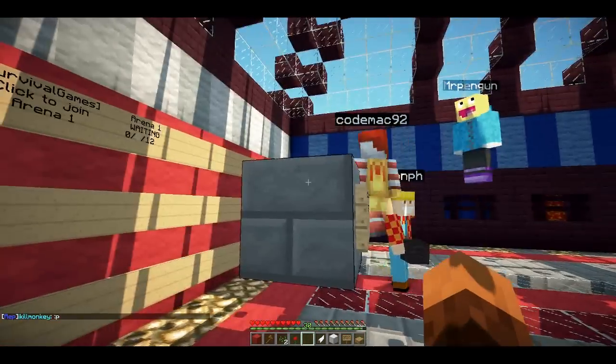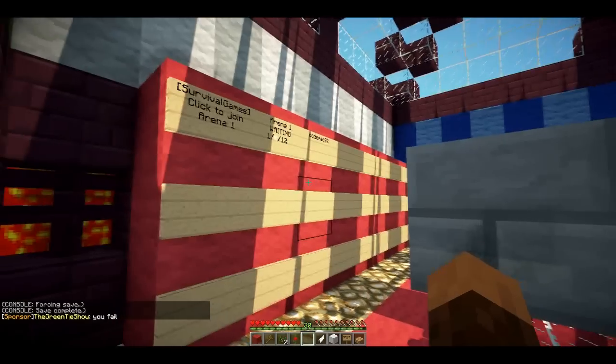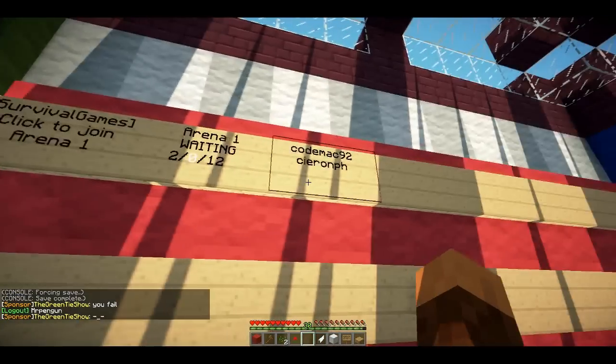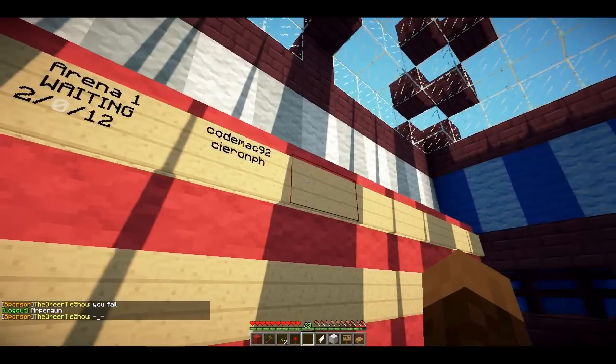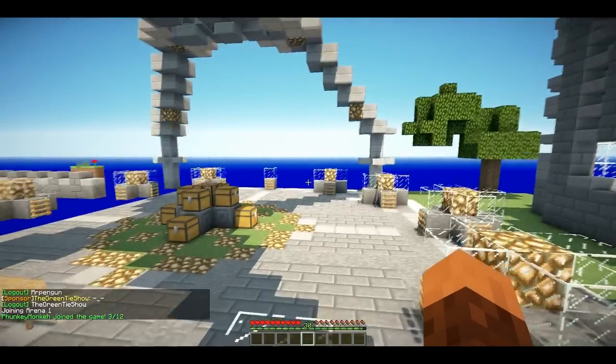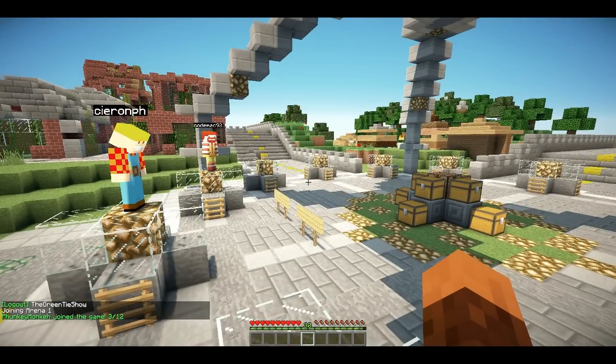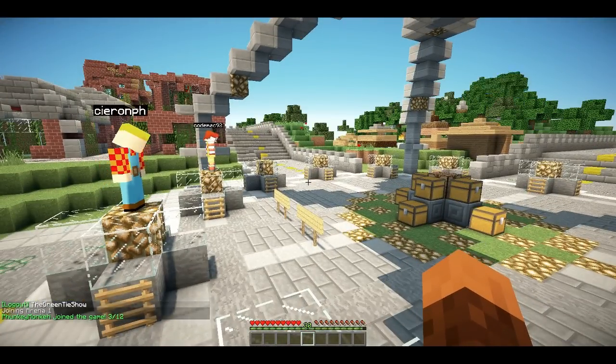So we're going to go ahead and join this and show you a few features. If you want to join, left click on that sign. You'll see that as soon as people join, it actually puts their names on signs — that's pretty cool. You spawn on these platforms. There are 12 of them in this particular arena, and you can see at the bottom that it says there are 3 of 12 players right now.